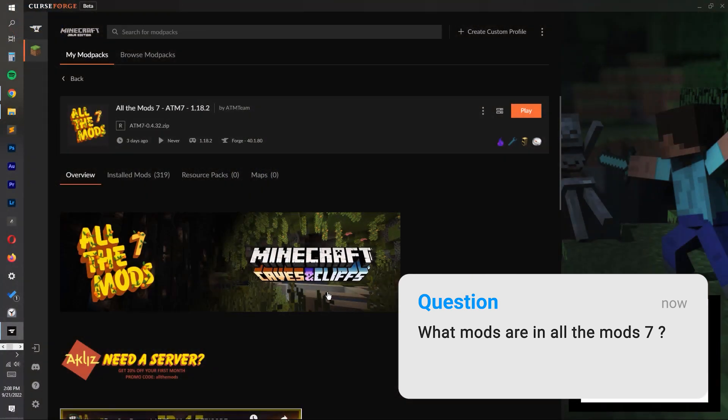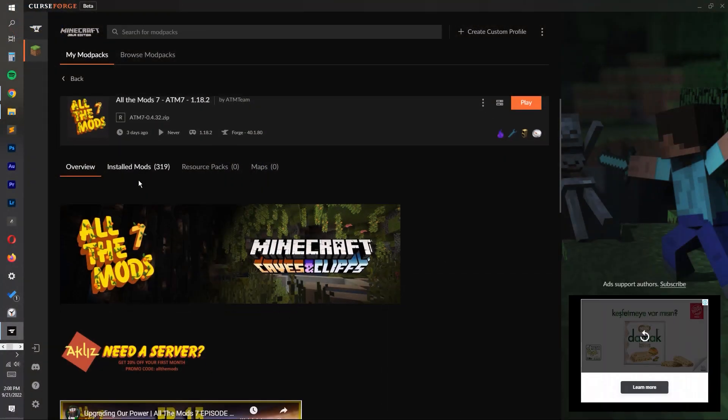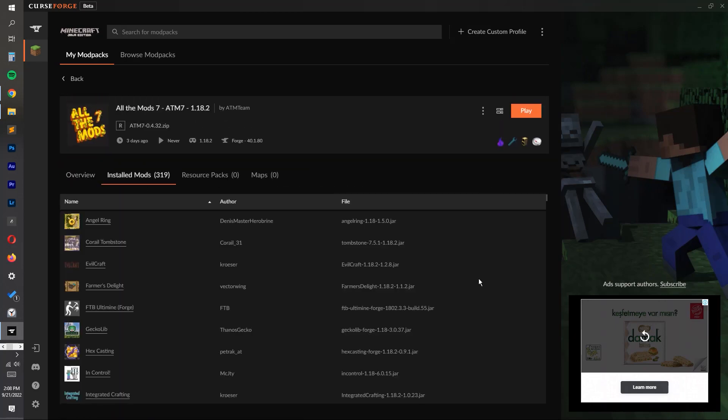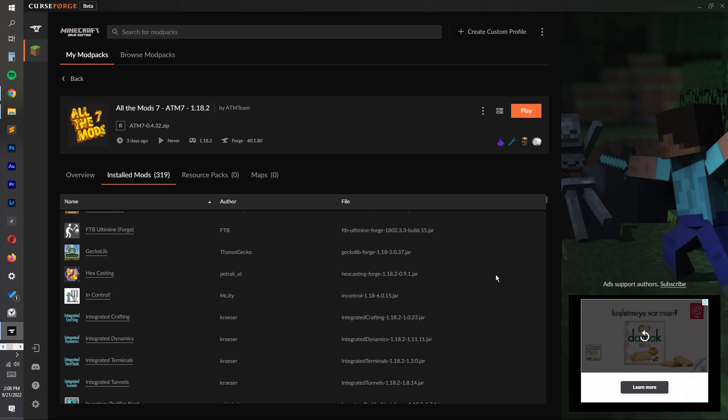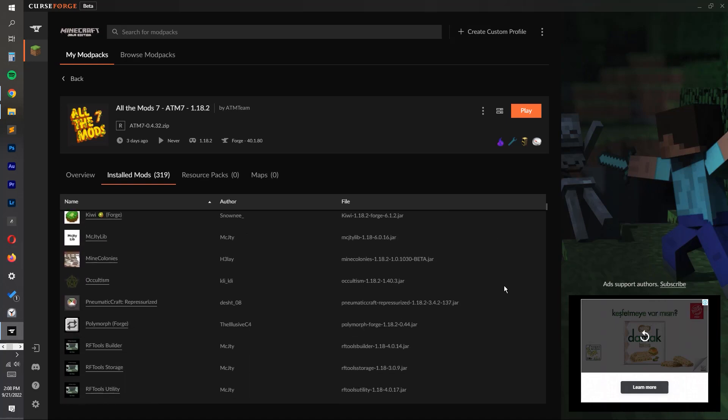Originally, ATM 7 had about 200 mods in its arsenal when it first came out in December 2021. However, as of making this video, it has 319 mods and well over 1,000 quests. It's impossible to list them all here, so there will be a link to the entire mod list in the description.